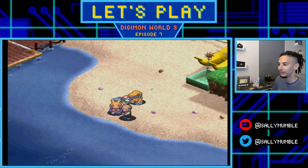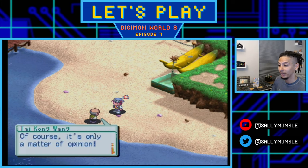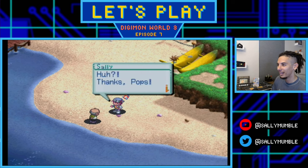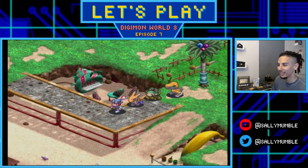The fisherman takes our materials and crafts the fishing pole. He says he'll make the best fishing pole ever, and tells us to use it to catch big fishes. We get the fishing pole. The dialogue in this game is really charming. That's how you get the fishing rod - a key item for grinding.